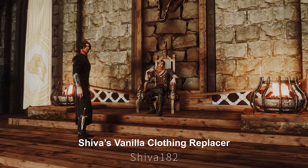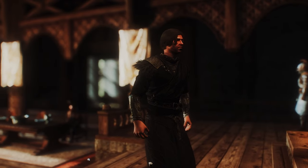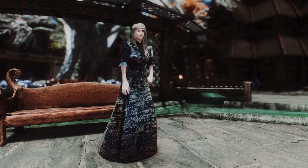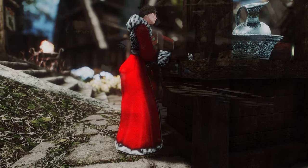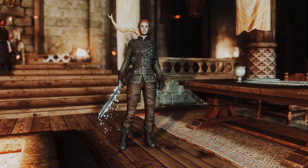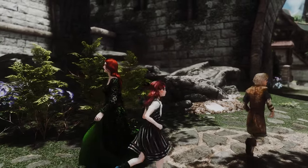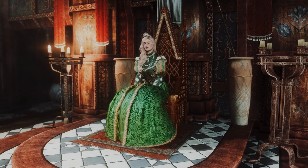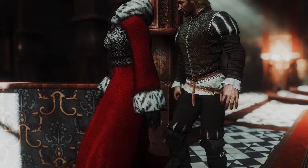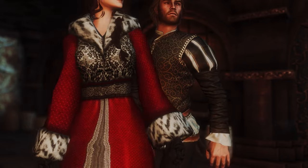Next up is Shiva's Vanilla Clothing Replacer. This mod replaces Skyrim's vanilla outfits with ones from Apache's Divine Elegance Store mod, which adds a shop selling nearly 1,000 different and elegant outfits in Skyrim. You need Apache's Divine Elegance Store mod to use this mod, and you can also install optional files for compatibility with other outfit mods. It offers a great variety of outfits, from pretty dresses to medieval-style clothes, upgrading the appearance of Skyrim NPCs.